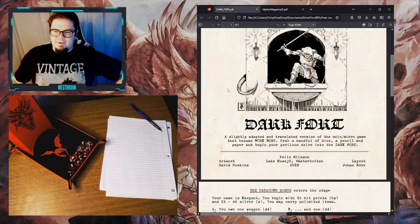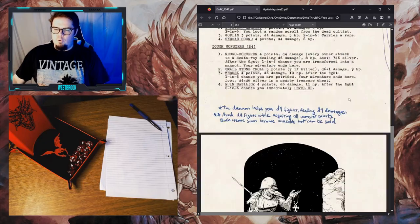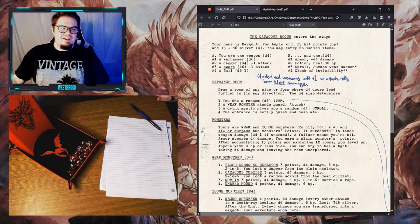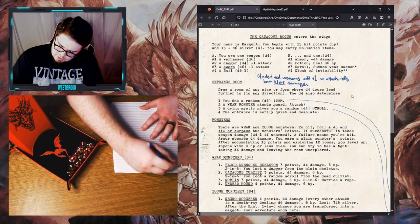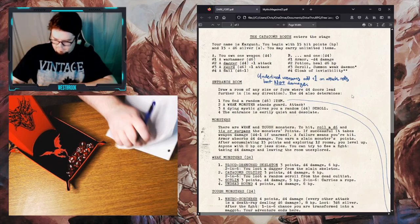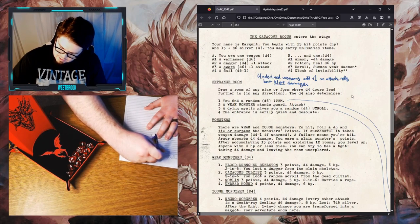Let's kick things off by creating a character. When you play Dark Fort — the whole role playing game is only three pages long — to keep it really simple, you don't actually create a unique character. You play as the character Kargoont. I'm going to take my first note of this — this is going to be the character sheet for Kargoont. He is the Catacomb Rogue.